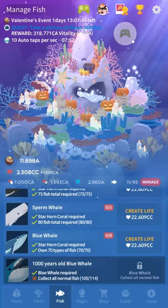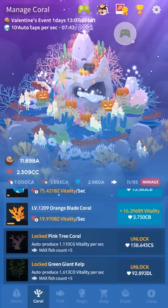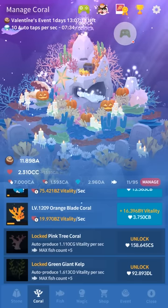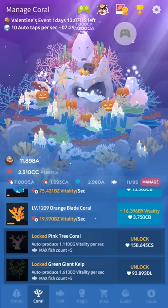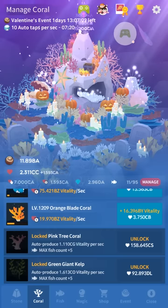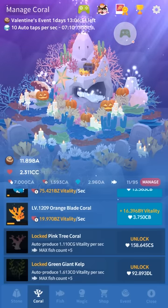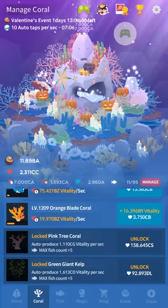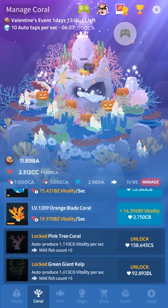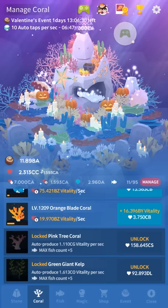There are a couple we missed because I don't have the coral for them. There's also the giant green kelp, which costs DL vitality and unlocks four or five more fish: the basking shark, the beluga whale (if you also have 10 Irrawaddy dolphins), the dwarf whale (if you own 99 kinds of fish), migaloo (you have to share pictures of 100 different fish species after unlocking the giant green kelp — don't waste your time doing that before you have it), and the 1,000-year-old blue whale is also in the giant green kelp tier.